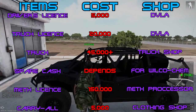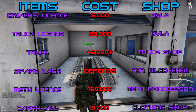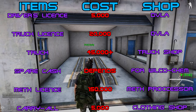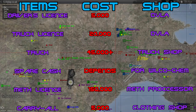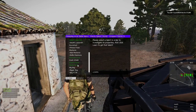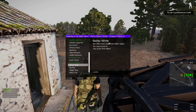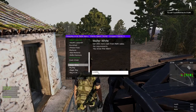You're also going to need some spare cash — this depends on the size of the truck, as the bigger the truck the more cash you'll need to buy the barrels. You'll also need a meth license which costs 150k — get that from the meth processor — and a carry-all backpack which costs 5,000 from the clothing store. If you play on my server, also make sure you get the Walter White perk, which increases the money you get from selling meth.